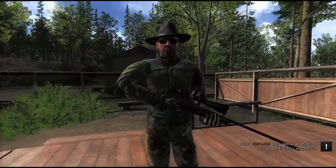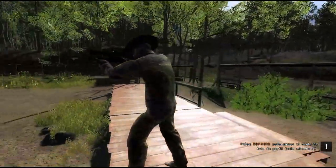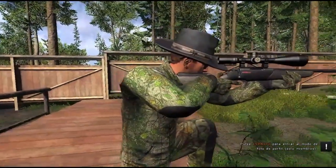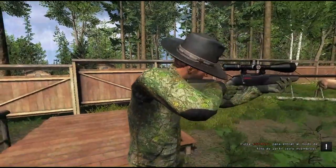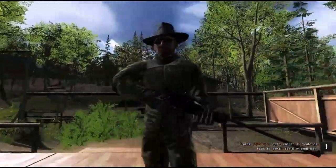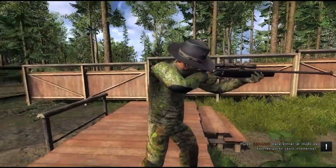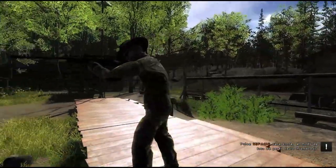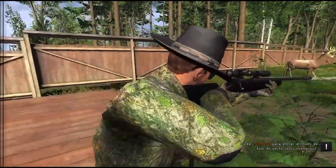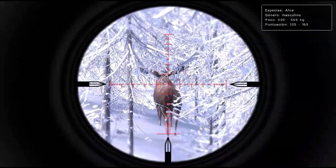The first rifle I'd like to talk about is the 300 Bolt Action Rifle — the good old 300, maybe the first rifle for so many players in the community. It will never disappoint you in any situation, no matter which map or how far you use it. If you want to test the power of any rifle, go moose hunt and shoot a moose in the lungs — if the moose drops within 10 seconds, that rifle is good enough for every species below the moose, like deer or bear.